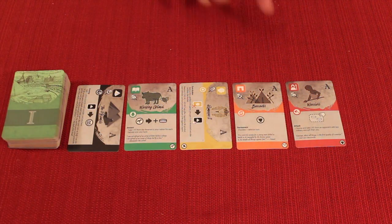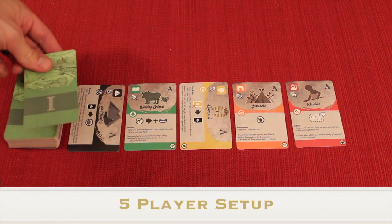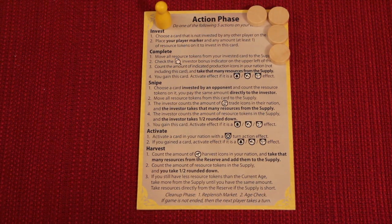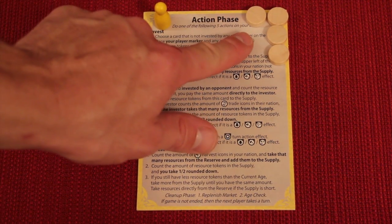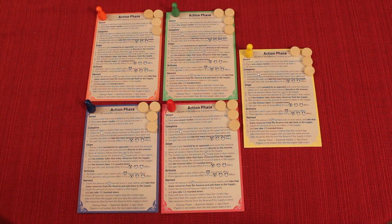Place that civilization deck in the middle of the table, and next to it place all five age A cards face up. With three or four players, these five cards are all you need. With five players, also take the top card from the age one deck, so there are six cards. Each player takes a double-sided player aid of their color along with a marker of the same color, and four resource tokens. For fewer than five players, remove the unused player aids, markers, and tokens.